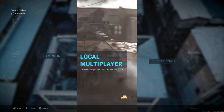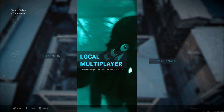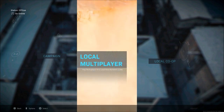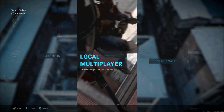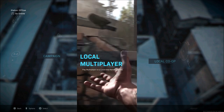This update is right around 1.5 to 2 gigs on PS4. I'm not sure about Xbox and PC — I haven't seen the size for those just yet. This is only for stability for Ground War. I'm not sure if you've played Ground War since yesterday's big Season 1 update.